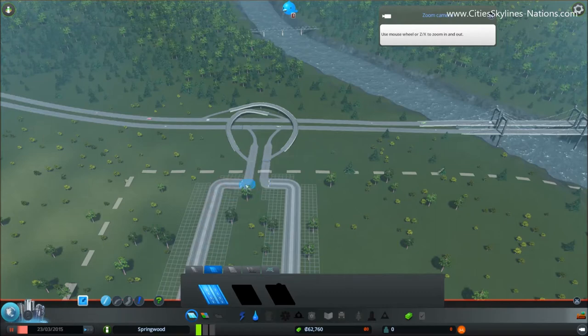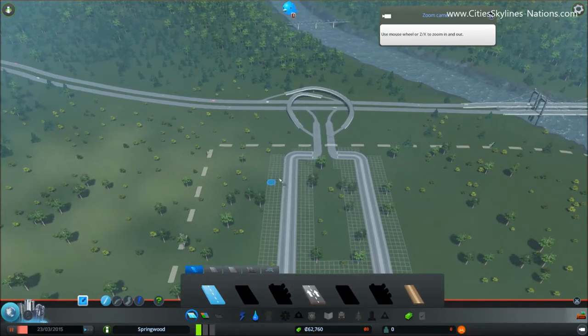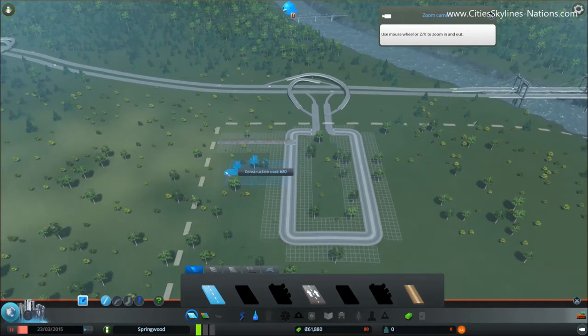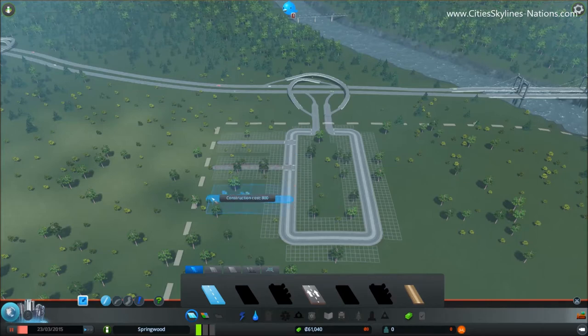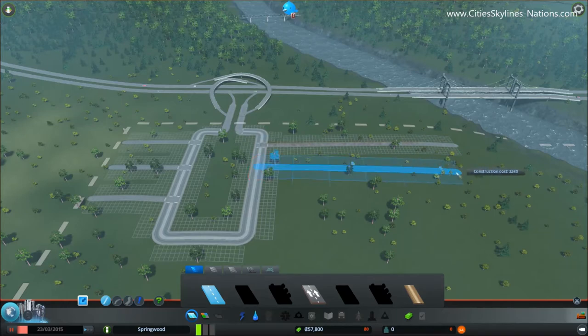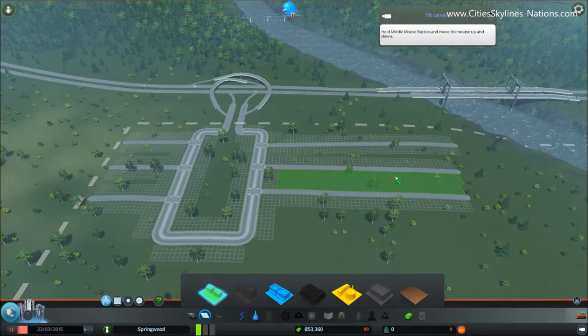It's very important not to join these two roads and I'll explain why in a second. Once we've got the main rectangle we want to go back to small roads, select the two-lane road and build these little offshoots — three on this side and three on this side. This allows us to separate our zones: all our residential buildings here, a few commercial ones in the middle, and this will be left for industry.